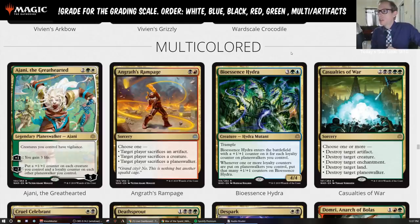Next, Bioessence Hydra — three green and a blue for a 4/4 trample. It enters the battlefield with a +1/+1 counter on it for each loyalty counter on Planeswalkers you control. Whenever one or more loyalty counters are put on Planeswalkers you control, put that many +1/+1 counters on Bioessence Hydra. This thing is very big. If you don't have any Planeswalkers in play, you're playing five mana for a 4/4 trampler, which is not nearly good enough for standard.